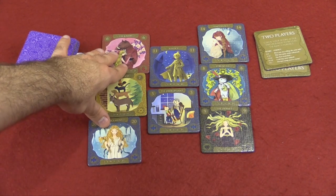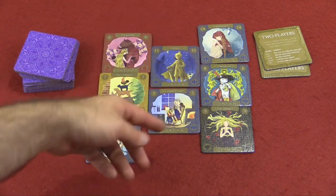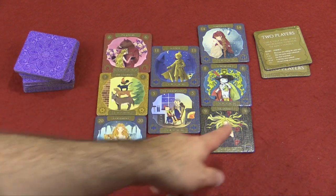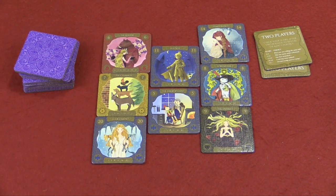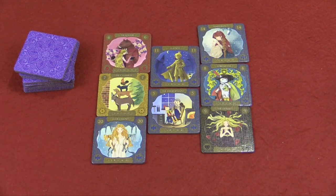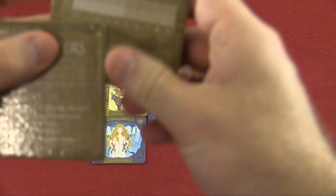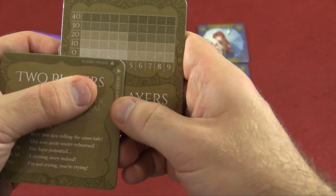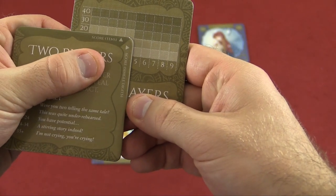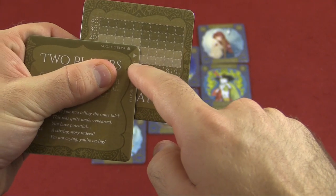Then what you would do is take the largest group of each color. So let's say this was legitimate — I would get 5 points for blue, because this one would touch, and then 1 point here, and 1 point here, and 1 point here. Add all those together. You can keep track of your score with the scoring tiles. Let's say my total points were 5. I would line it up like this. Then the next round, if I get 20 more points, it'd be 25 points here.